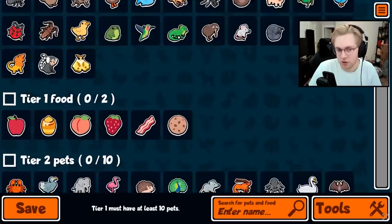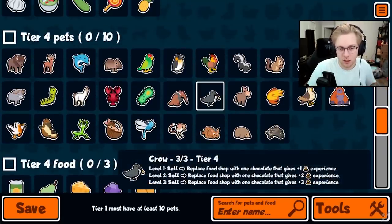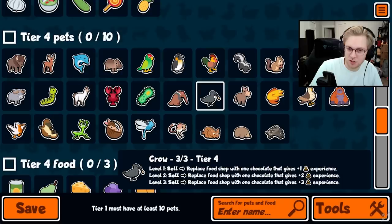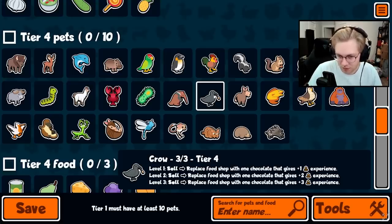The first balance change is to the crow's ability. At level 1, on sell, it replaces shot food with chocolate. At level 2, it replaces it with one chocolate that gives 2 experience. At level 3, it replaces it with a chocolate that gives 3 experience. This is much better than before, where at level 2 you'd get two separate chocolates giving 1 experience each for 6 gold. Now paired with something like an alpaca, you can buy and sell a crow to get a chocolate that gives 2 experience, potentially getting something to level 3 much more efficiently.